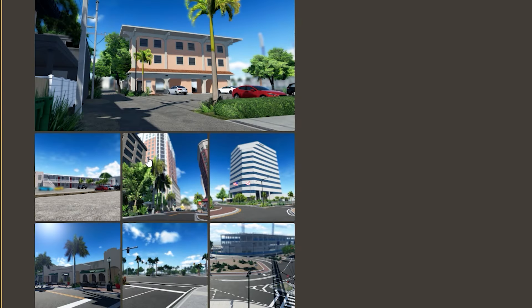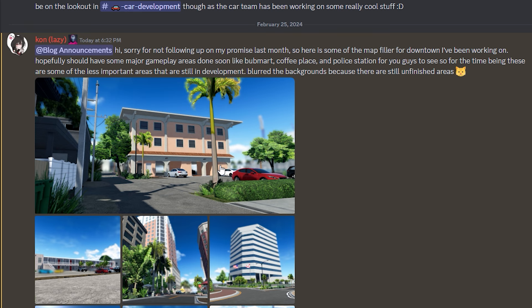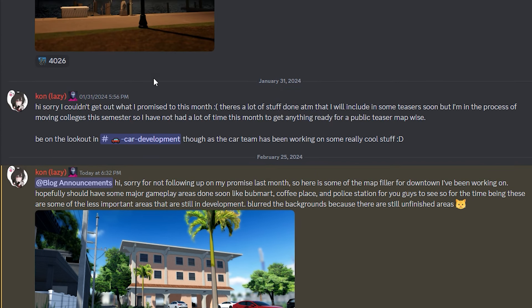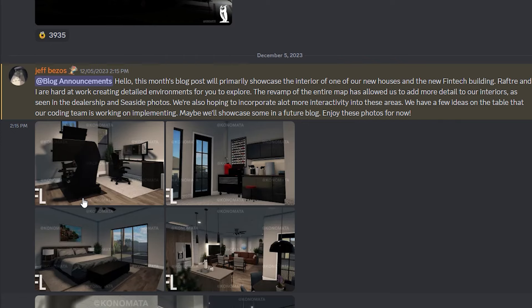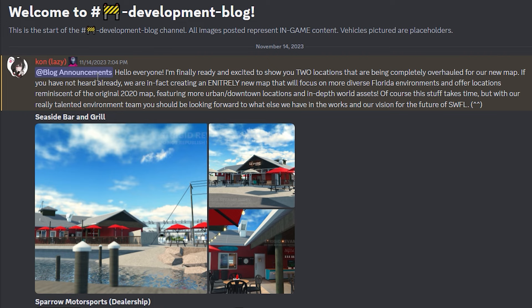Hopefully they start adding new things to the game currently, because I don't think this revamp will be coming out anytime soon. The main areas still seem unfinished — like Bum Mart, the coffee place, and police station. I'm guessing the coffee place is supposed to be like 'Star Blocks.' Looking at the leak timeline, the last one before this was the beginning of January — so almost two months since we got a leak, which is a long time.